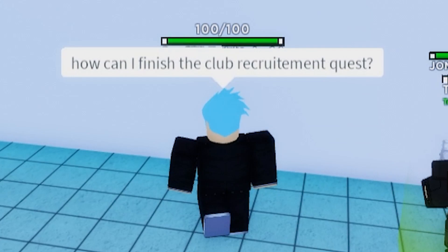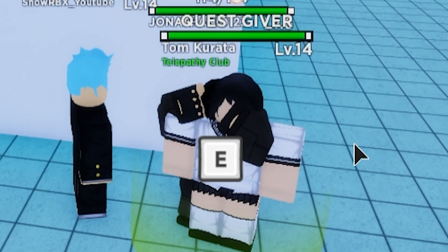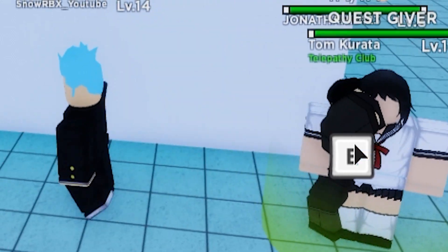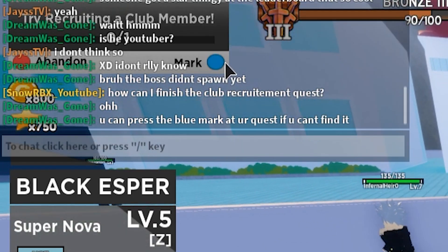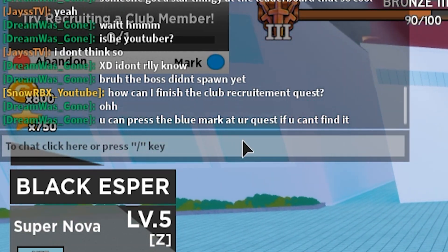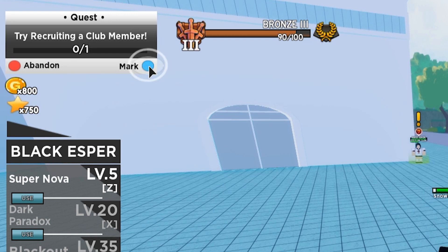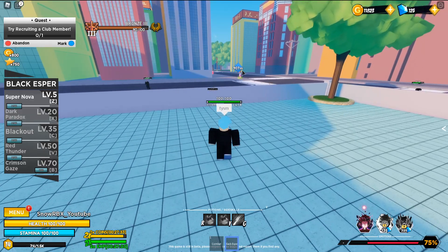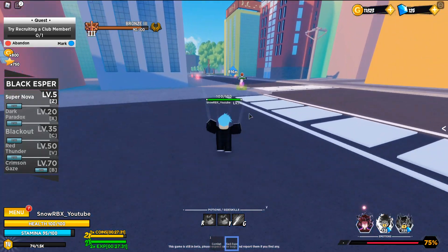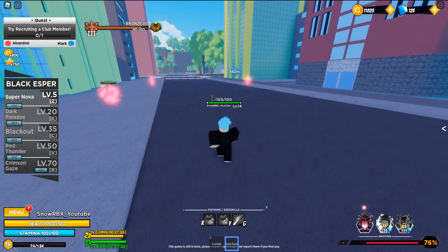How can I finish the club recruitment quest? Someone in chat answered: you can press the blue mark at your quest if you can't find it. Oh wait, is it that simple? Let me click it — oh there you go! That is a very good feature.